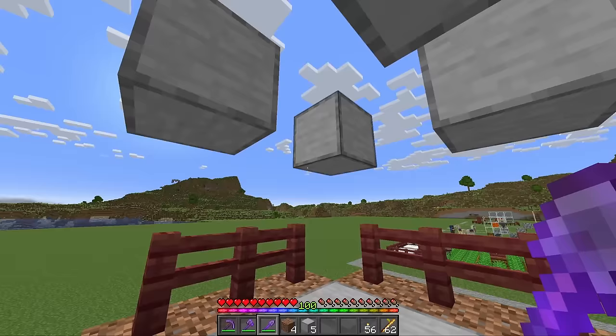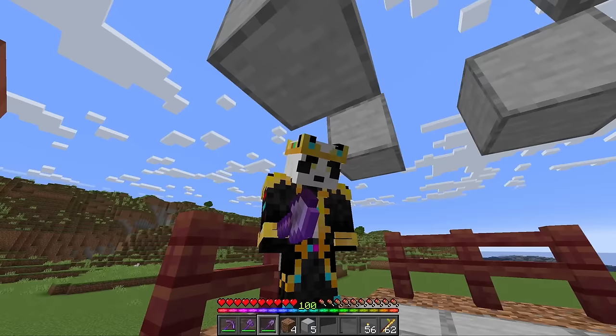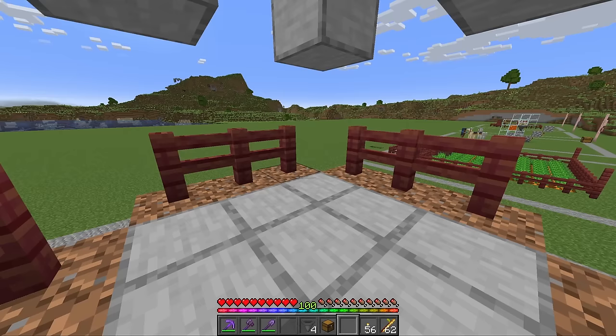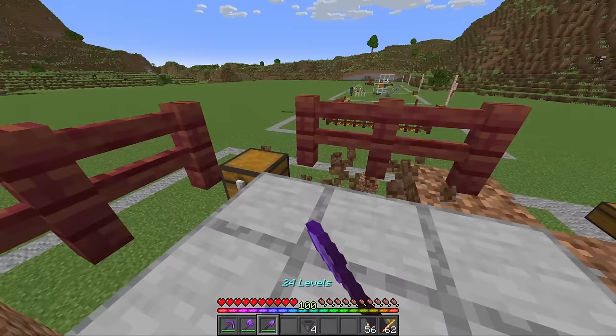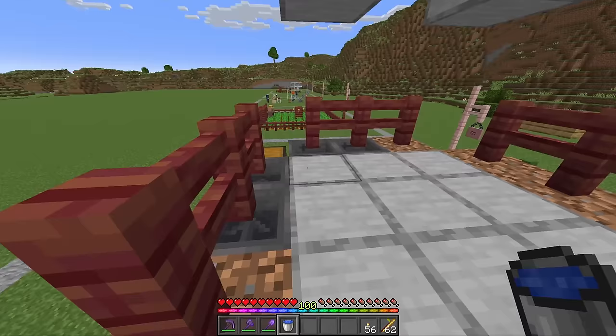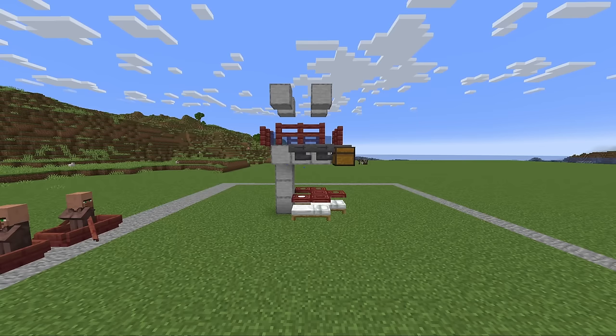Those solid blocks are going to crush the iron golem when he spawns on top of this platform. Now the only thing left is to create a little collection system for iron. On either one of these corners, place down a chest, remove two of the temporary blocks, and run four hoppers going into that chest on either side. With that done, place some water in the opposite corner of those hoppers, then jump down and remove all of your temporary blocks. That is your iron farm nearly complete.